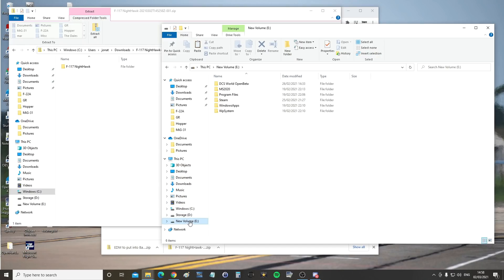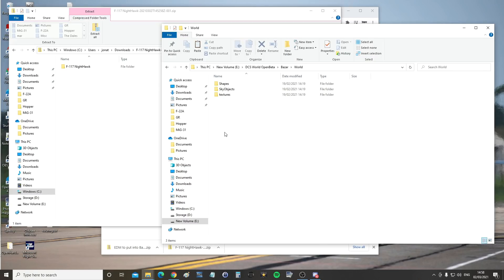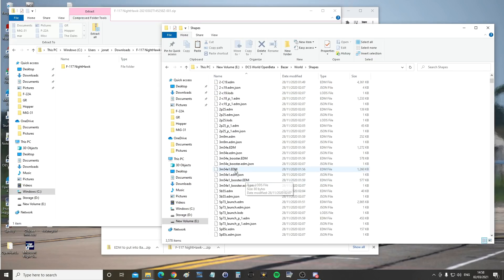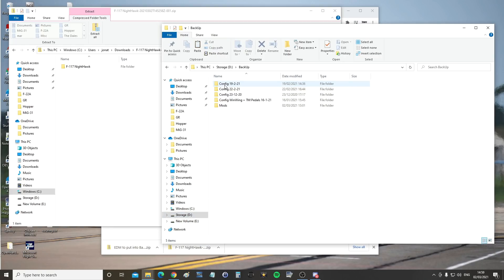We're going to go to E drive where I've got mine. I'm going to go to DCS World Open Beta, then Bazar, then World, then Shapes, and find F117. The one I'm interested in is F-117.EDM — EDM is just a 3D studio file. We need to back this up. If you don't do this, you will corrupt your DCS and it won't be good fun. So right-click, copy it. I'm going to go to my D drive backup and just plonk it in there for safety. Paste.